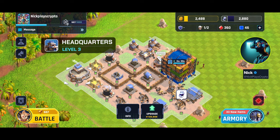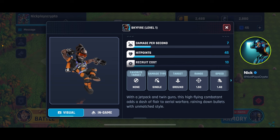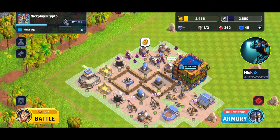By now some of you guys that are just starting are probably wondering how to deal with mortars when you're fighting other people. To do that you need to get the headquarters to level three, then build the aircraft factory, because that enables you to recruit air units.